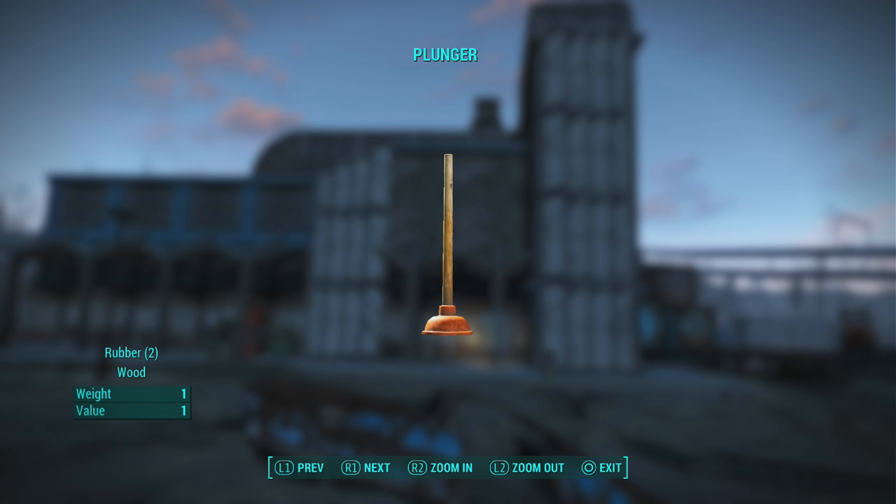Greetings and salutations, rest of humanity and possibly aliens. It's your boy Freak Easy Gaming coming at you with another Fallout 4 Ultimate Building Supplies Guide. In today's guide I'm going to show you how to get 40 rubber along with 20 wood and a couple of other goodies like bottle cap mines, so let's get straight into the guide.